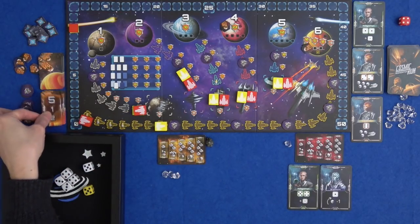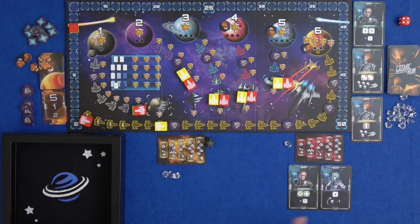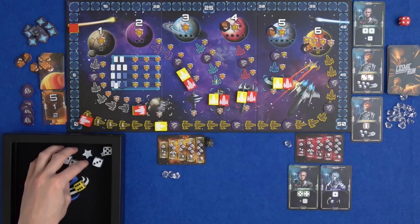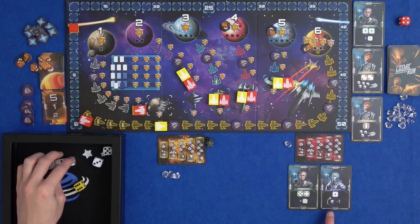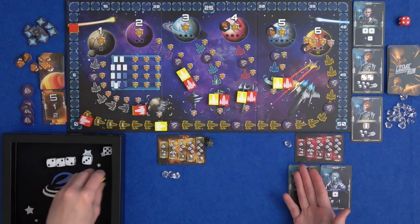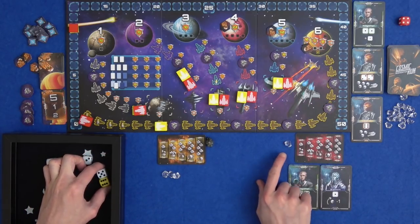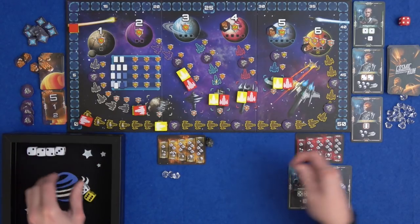Planet five gets struck once. Let's see what I can roll. We do have some extra help this round. I've got three twos. I could even adjust this three to be a two and get on planet four - that's quite attractive. Maybe hope to put them on planet five and push my luck further. I could spend my crystal to re-roll these two and see if I get another two.